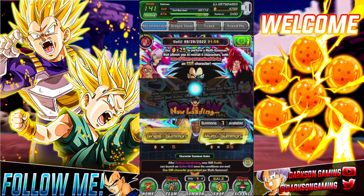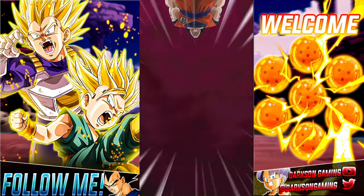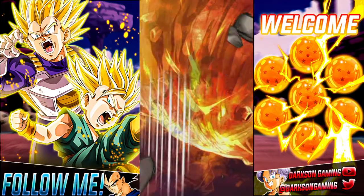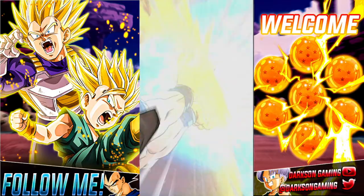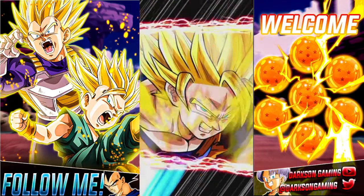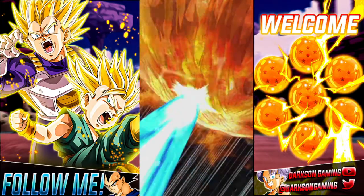This is going to be a discounted summon — 100 stones and you're going to be able to get a guaranteed featured unit. It's going to be a 5-unit summon, then a 7-unit summon, then a 10-unit summon.